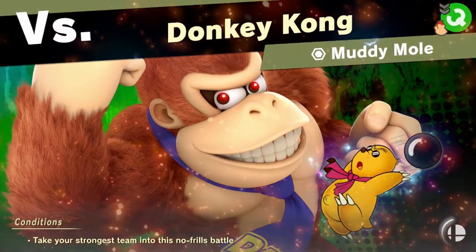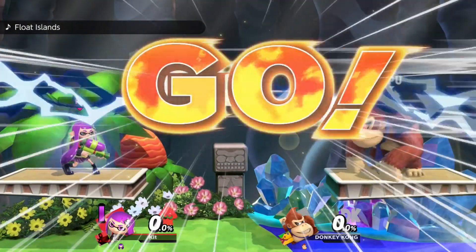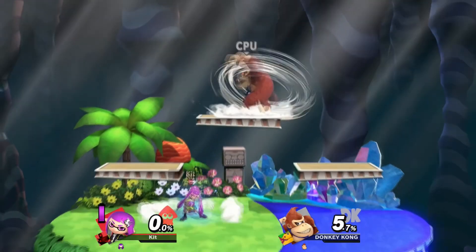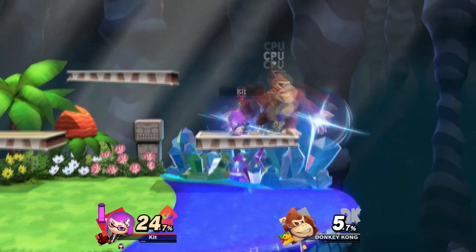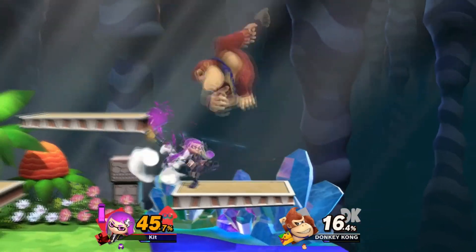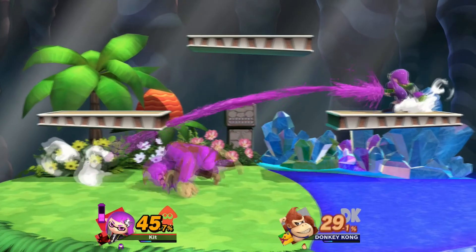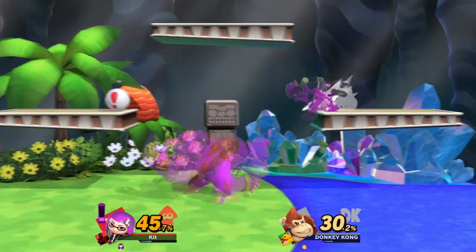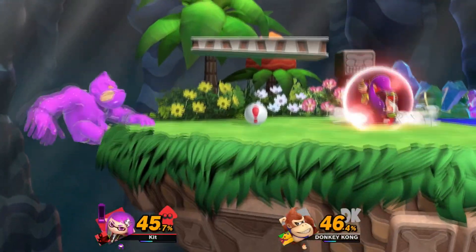Also Polterpup — fun game. Take your strongest team for this no-frills battle against Muddy Mole from Mole Mania. The way to play Inkling is pretty simple: you just have to ink everything. I'm doing a terrible job at it, but the idea is to cover as much as possible in ink, because the more ink you apply the more damage you'll do later.